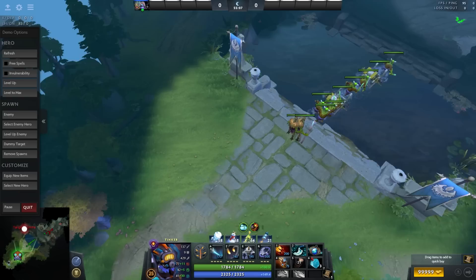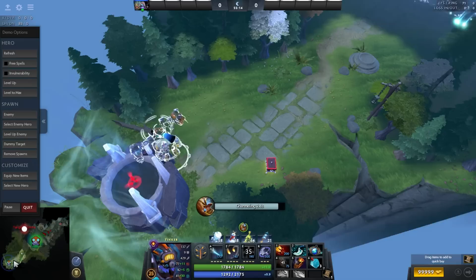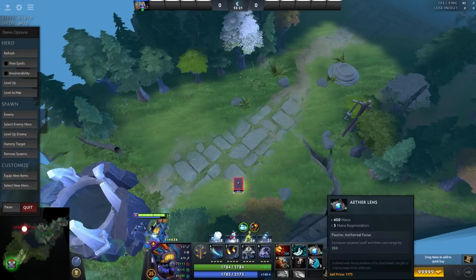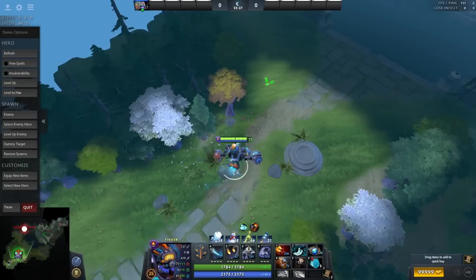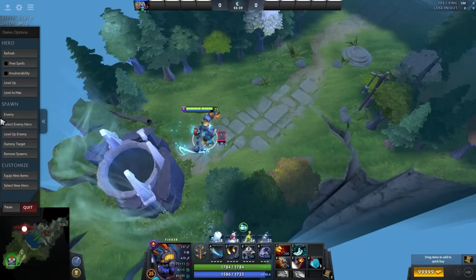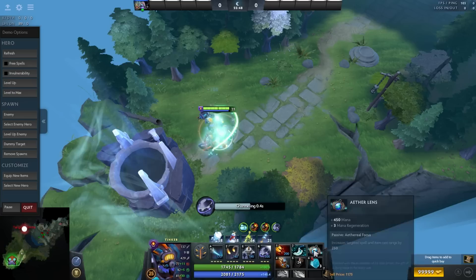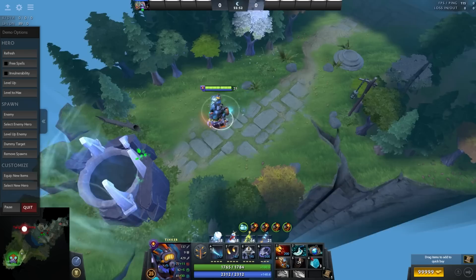It's just a question of preference. Some people rearm, drop Eul's, use Soaring and then pick up Eul's and TP away. Sometimes I just keep Eul's on the ground and regen with my Bottle instead. Just practice it — there's nothing difficult about it. You just drop your item while rearming and it drops automatically after. That's basically item dropping in the base. Thank you.